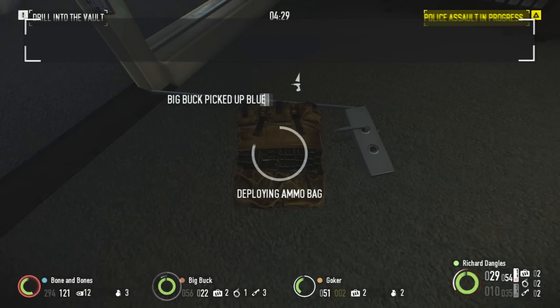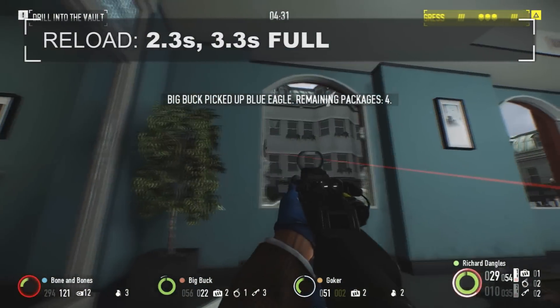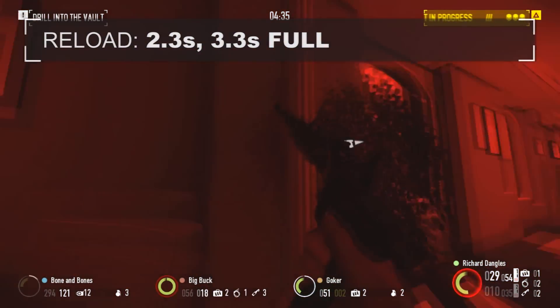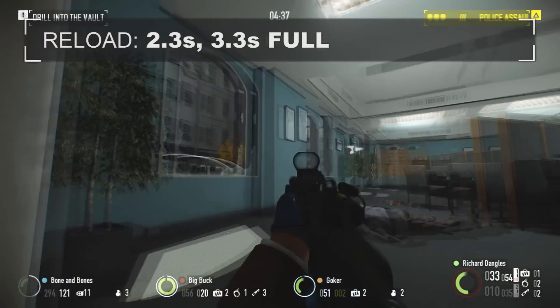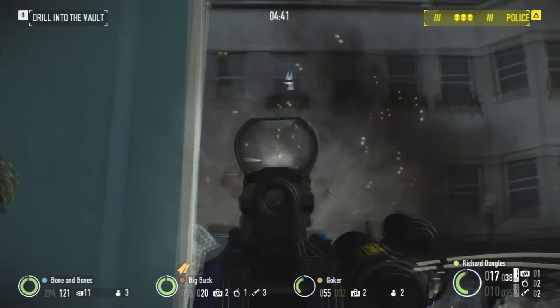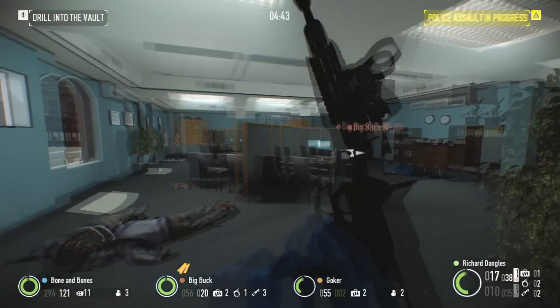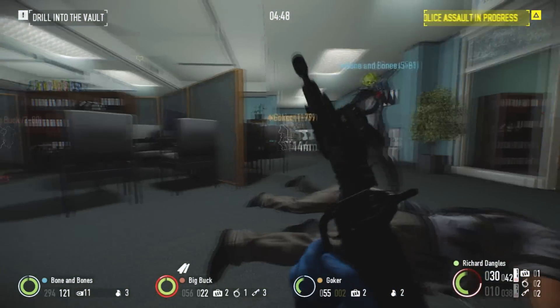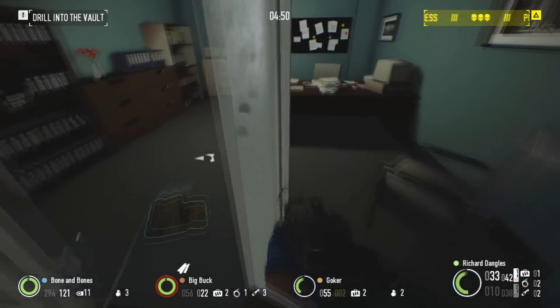Reload times are usable. While not as fast as the M308, you will be doing far less reloading. Tactical reloads will take just 2.3 seconds, while a full rechamber will add an additional second, bringing the total to 3.3 seconds. While the reloads are painless, an extra 4 points into Kilmer can make them even easier and get you back into the fight much quicker. However, even without it, the rifle is still more than usable.